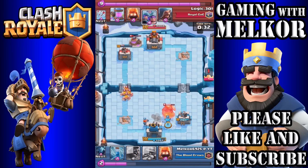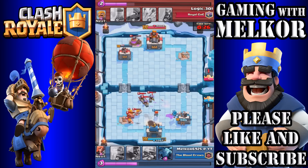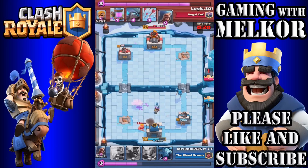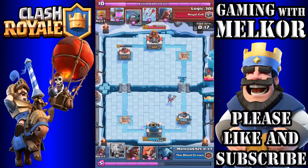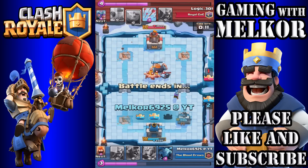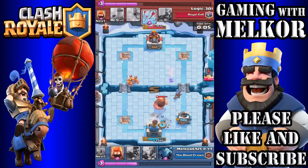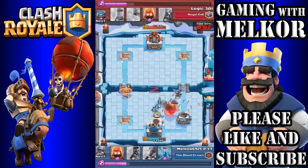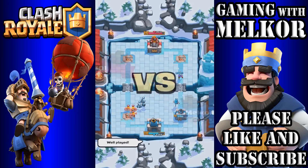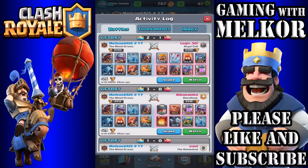The opponent drops the Mini Pekka to take out our push and Barbarians to take out the Royal Giant just before he takes out the tower. He drops the Giant again. I drop my Wizard, but he has Three Musketeers which go to work on the Valkyrie, then my Wizard, then start working on my tower. I drop my Musketeer to counter. He gets my crown tower down to 755 and his second tower is at 1,580. I drop my Royal Giant to take down that tower and it's a defensive play for the last few seconds — an easy 2-1 victory.